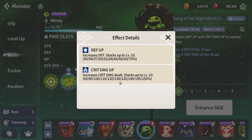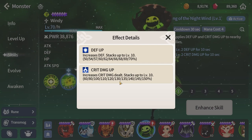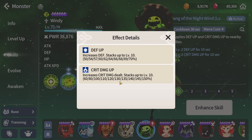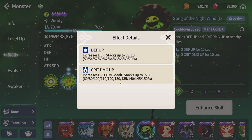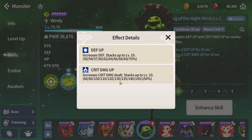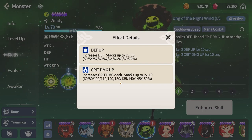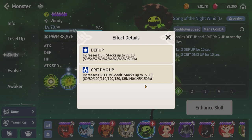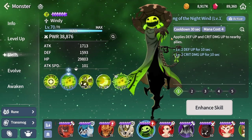The more crit damage you accumulate, especially when using Windy, the less useful it becomes. This raises the discussion point of whether crit damage is a bit overrated — I always see it suggested over attack for most damage-dealing units. I think this is a point everyone needs to consider: maybe attack will be the more important stat to focus on in the future. I'm not saying ditch crit damage runes entirely, but maybe Rage isn't that superior a set, and substats should lean more toward attack, maybe even attack speed.